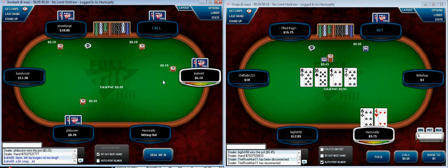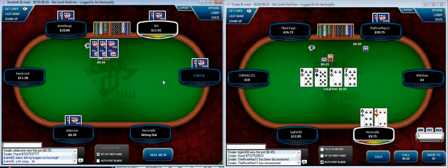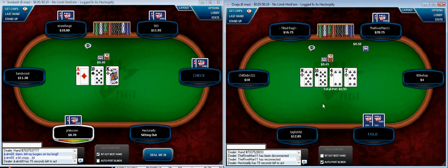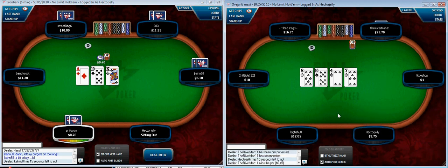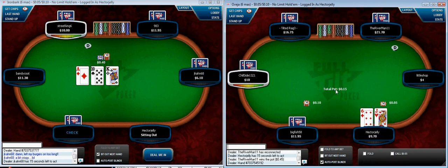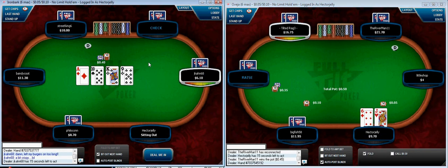I've just literally logged onto these tables so I don't know anything about these players. Here on the right, I just had 6-4 offsuit in the big blind. I bet the flop when he checked me with my bottom pair. I'm not really sure what to make of his play here — it's quite strange — but I'm just going to fold because I don't really have much. Five clubs would give me a straight flush but I'm not going to call a pot bet to see that.